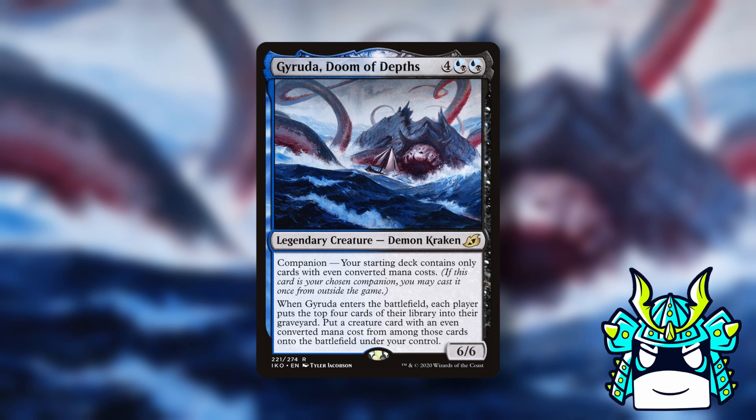Now without further ado, let's get started. We're going in alphabetical order for the companions, so first off we have Garuda.